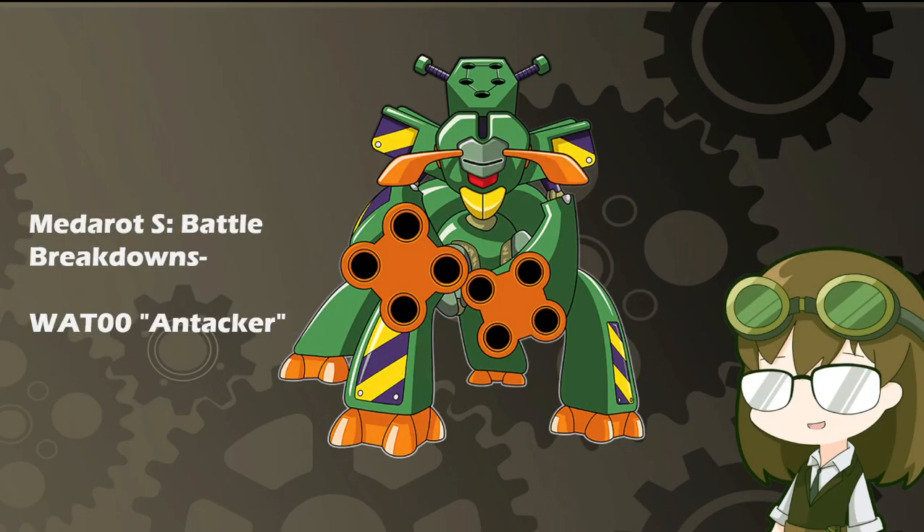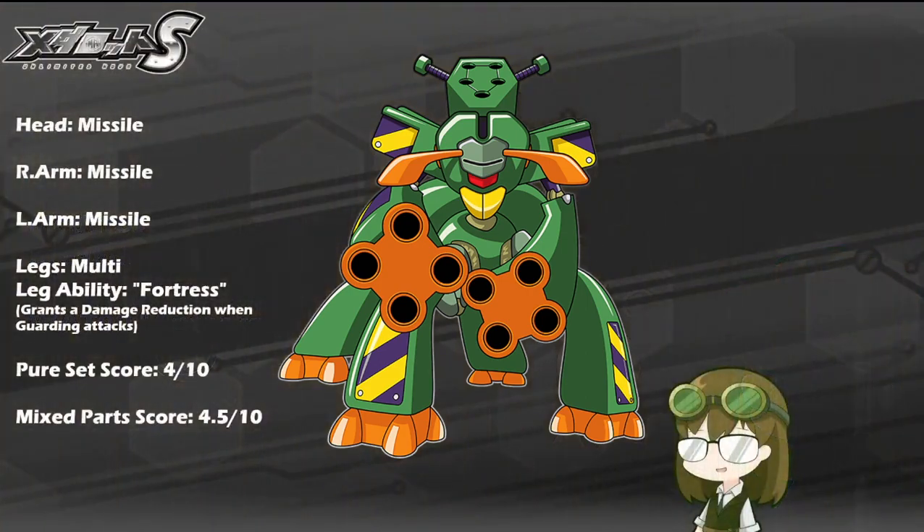It is the Worker Ant type, from the days of Medarot 2. Everyone may know him, but his role in battle has changed very significantly between then and now. It is WEAT0 Anttacker, with a kit of triple missile, multi-legs, and the leg ability of Fortress, which grants a passive damage reduction when guarding attacks and reducing damage. As a model available in the permanent banner, everyone will know Anttacker, but that is essentially where a lot of older fans who may not have kept up to date with this series may be wrong.